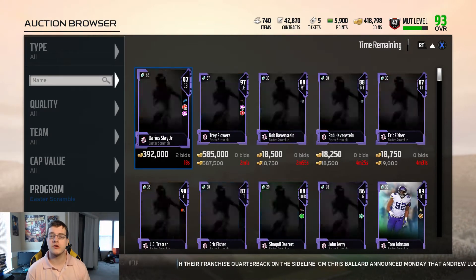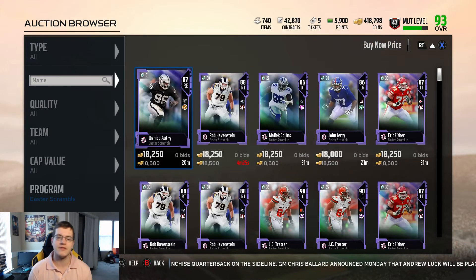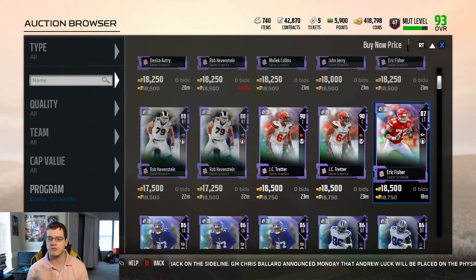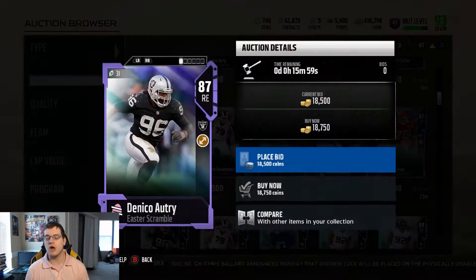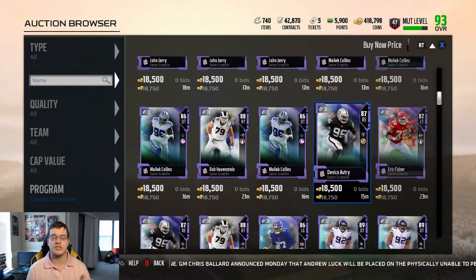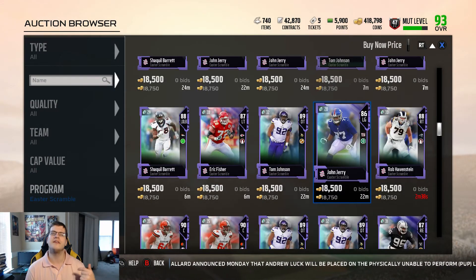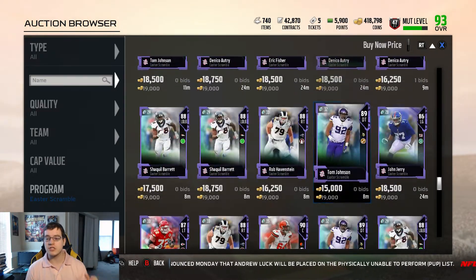Before we open packs, let me show you some of the players including the tie-dye players so you know what cards to expect. Going through it, you'll see Eric Fisher, John Jerry, Malik Collins, JC Tretter, Daniako Autry — who you actually get for free just by logging in today — and Shaquille Barrett.